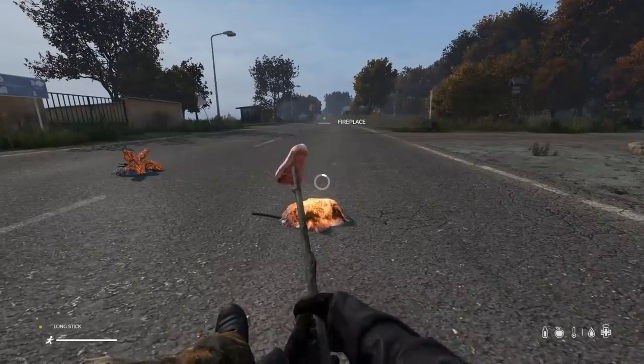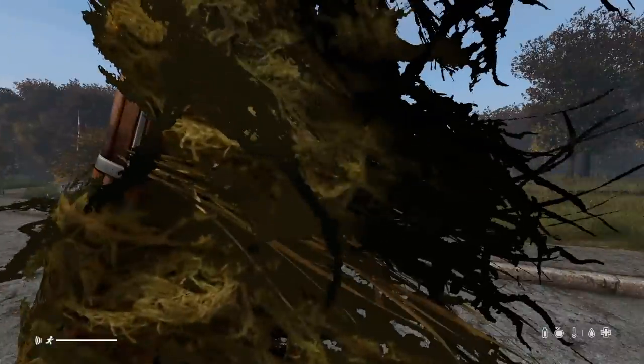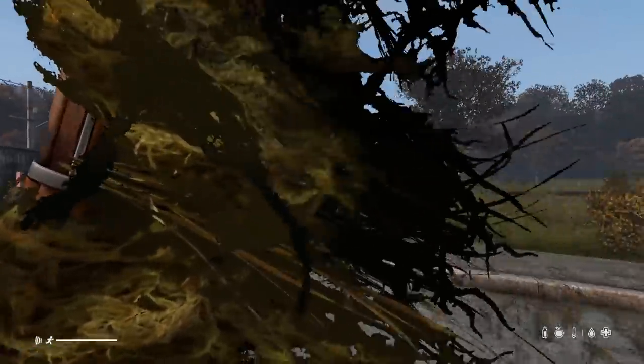If a fire goes out, you can still cook on the embers. Be careful when using a ghillie wrap as it can block your vision over your shoulder.